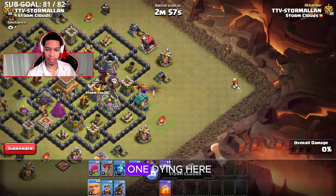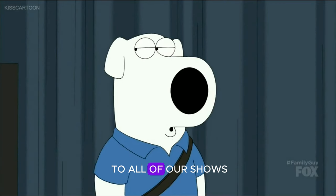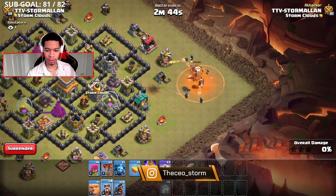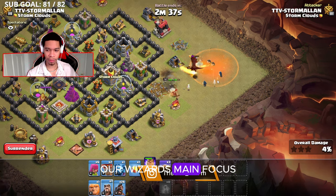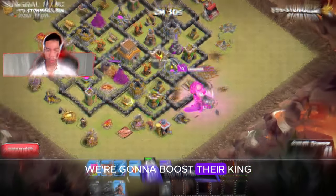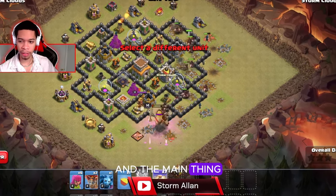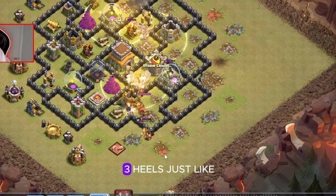First thing we're going to do is lure the CC troops. We get one giant here, then one more giant, and we use the poison spell. A couple wizards as well. We get the king down to start funneling on one side. Our wizards' main focus is to take out the kills — they're a kill squad, so it's okay if they go down. We're going to boost our king, and now we start sending in hogs. I like sending hogs in on one side of the base. The main thing is to focus on those hogs — heal them on defenses like bomb towers and wizard towers.